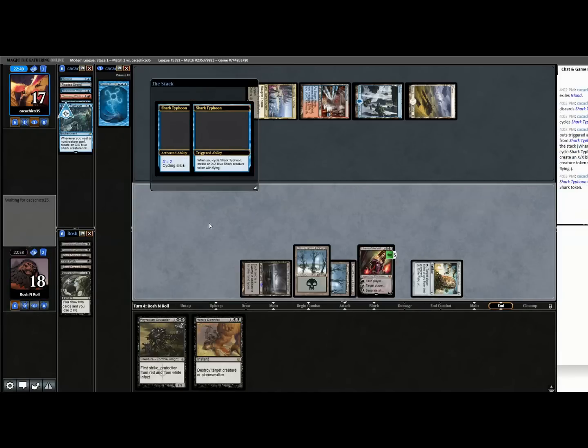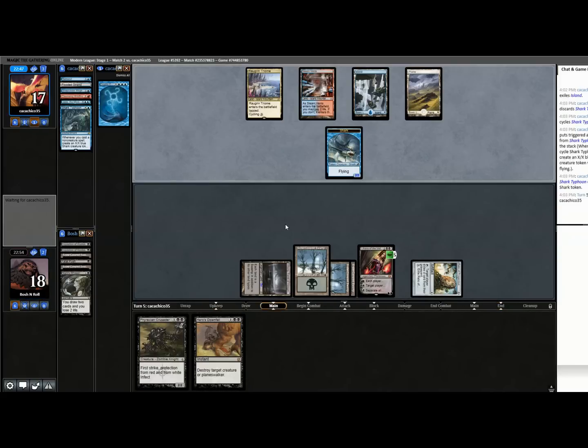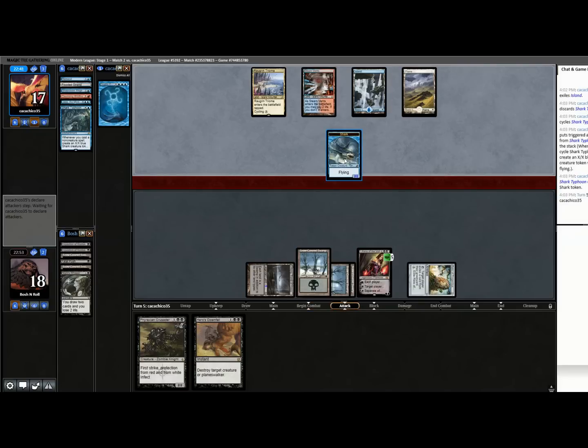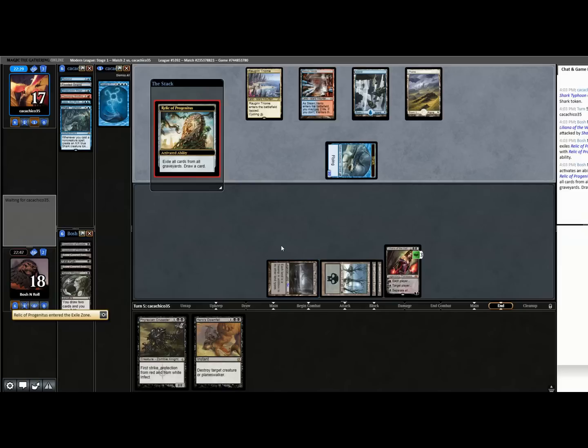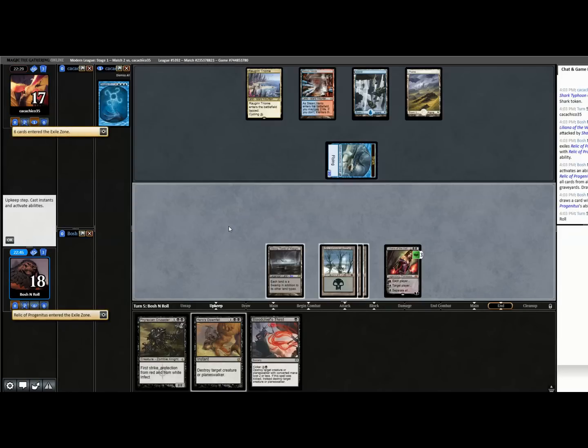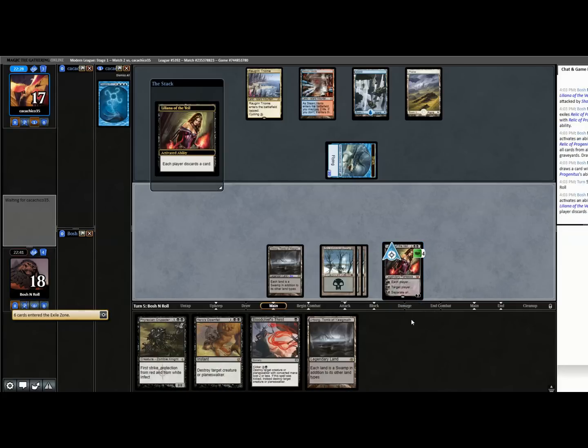A Shark Typhoon — okay, that's a good card. That can pressure Liliana in a meaningful way. I can ignore it for a little bit — I also have a removal spell if I really care. I just need to dodge Lightning Bolt for a turn, which they probably have, or else why are you Jeskai and not Blue-White? I'll just bust this — having more cards and more options all sounds good to me. I drew a redundant Urborg to discard — love it.